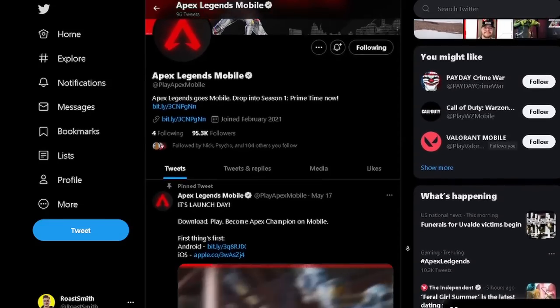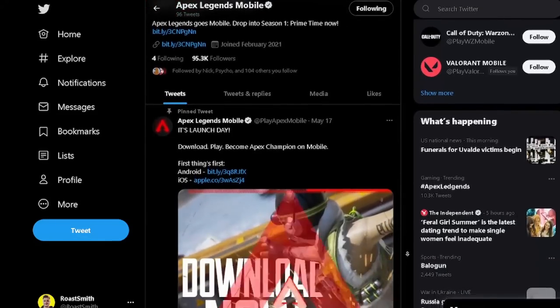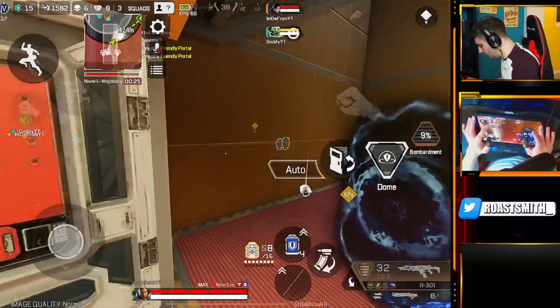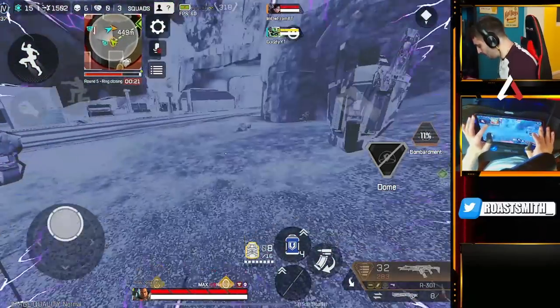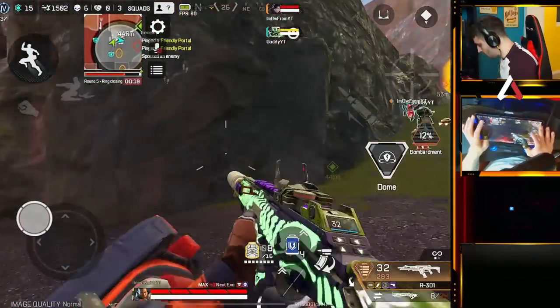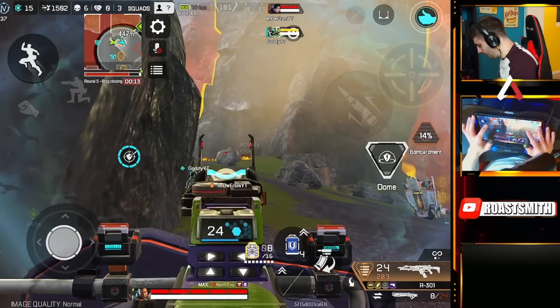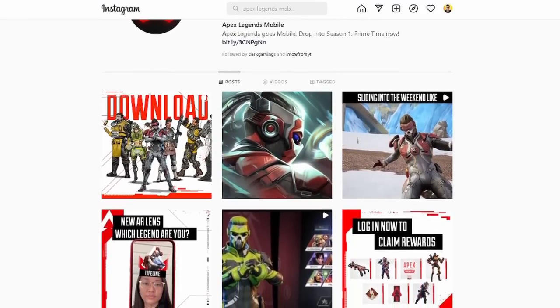Lastly, social communication. Respawn haven't been very active on socials for the global launch of their brand new game, which isn't a good sign. So much of the community is complaining and offering feedback with no response. The players come first in any new mobile game, and it's the most important thing for a developer to actually listen to the community and act quickly to stop players from leaving and bad-mouthing the game. Two weeks in, there's no communication on Twitter, Instagram, or Facebook — only skins and in-game promos.